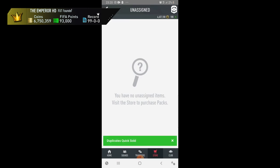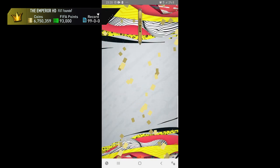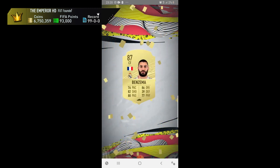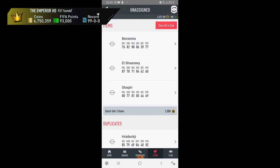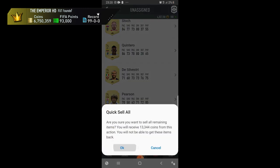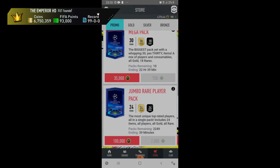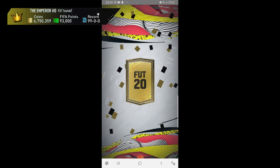Not dust — thank god — I had to quick-sell him. Next up it's a gold: 87 Benzema, going for around 25-30k, and El Shaarawi in there. I haven't heard from him in ages — I remember when everyone used him as a silver player.